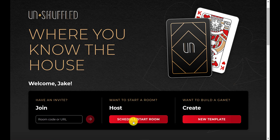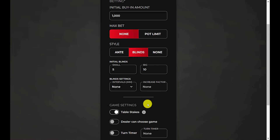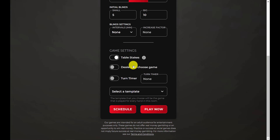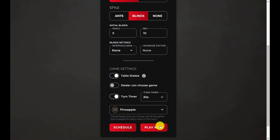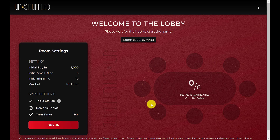The first thing I'm going to do is host a room with blinds on. I'll leave it at 5/10, and I'll leave the blind intervals to nothing. I'm going to leave dealer's choice off. Let's go ahead and turn the turn timer on — 30 seconds is fine. And then we will choose Pineapple. Once I do that, I'll go ahead and click Play Now, join the room, and get some other players in and we'll get started.